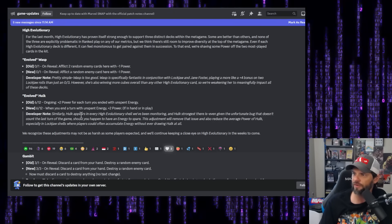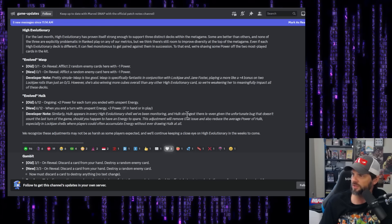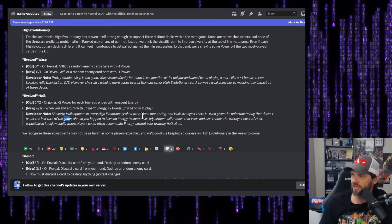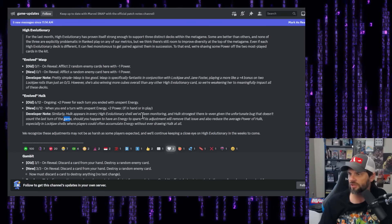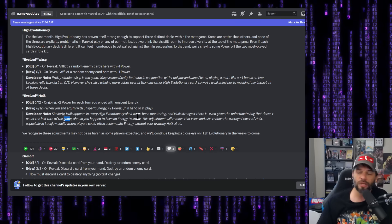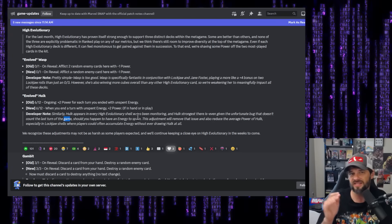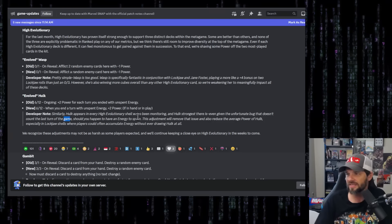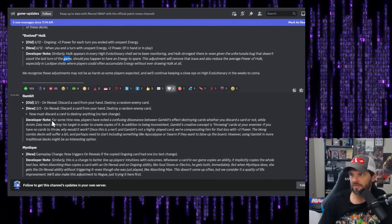The developer note says Hulk appears in every High Evolutionary shell they've been monitoring, and Hulk's strength is even given the bug that doesn't count the last turn of the game. This adjustment will remove that issue and reduce the average power of Hulk, especially in Lockjaw shells where players could accumulate energy without ever drawing Hulk at all. It's a smart change — like a soft cap. You've got to have Hulk in hand to get the benefit.